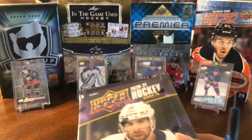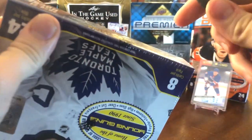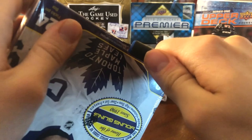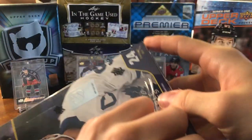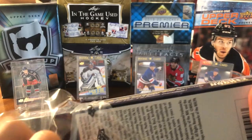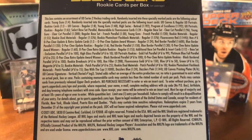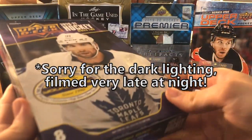I decided to combine two boxes into this video just to save some time so you don't see the same repetitive content. That does mean this will be a longer one — we've got 48 packs today. Hoping for some good Young Guns, maybe another Program of Excellence, a Legends Canvas, maybe even a patch. There's a lot of great stuff in here, and that's why I really love hobby products — so much potential for bigger and rarer hits. Let's get into it.